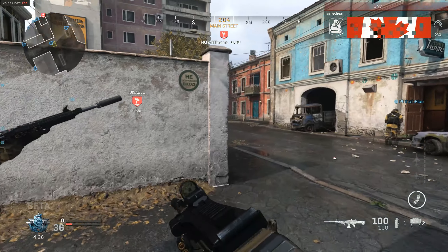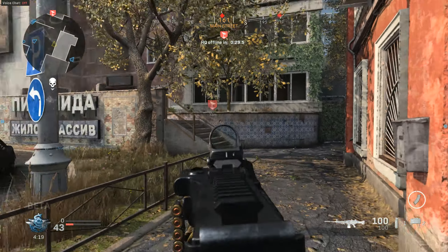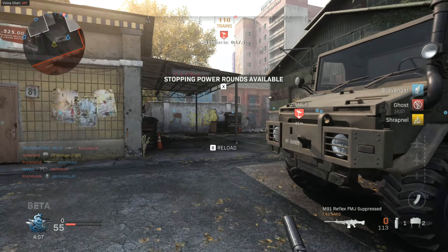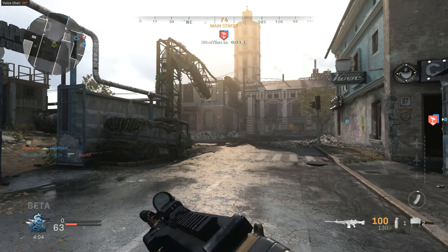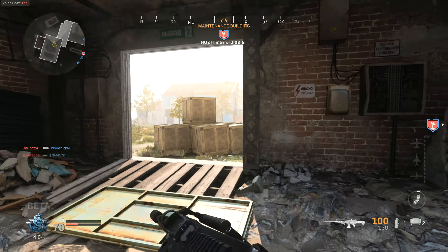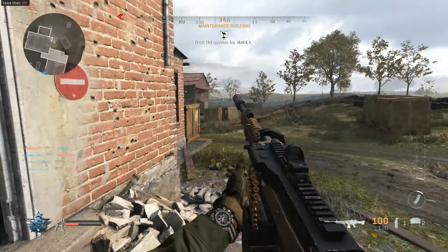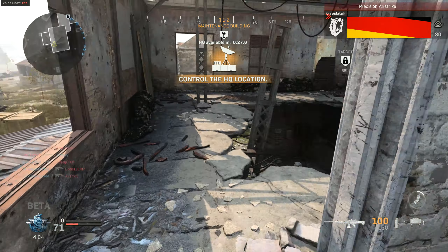Enemy UAV overhead. Final movement. I disabled in the HQ. Keep your eyes open. HQ captured. Get ready, we move soon. New HQ established. Send in precision airstrike, get down.